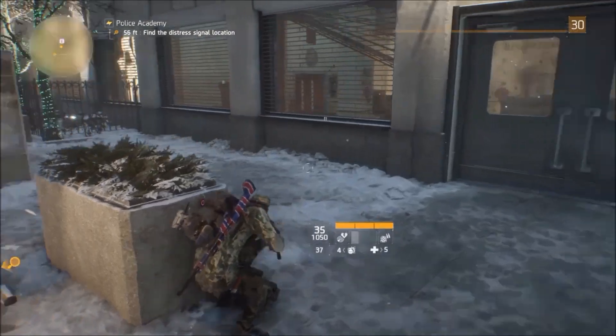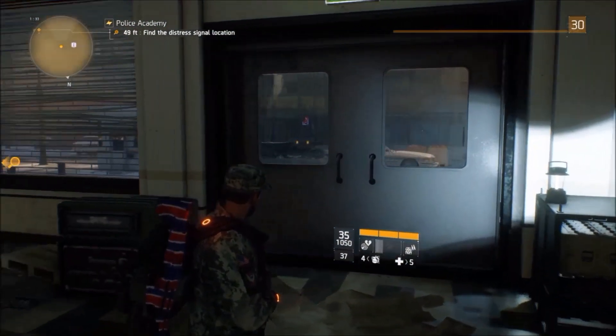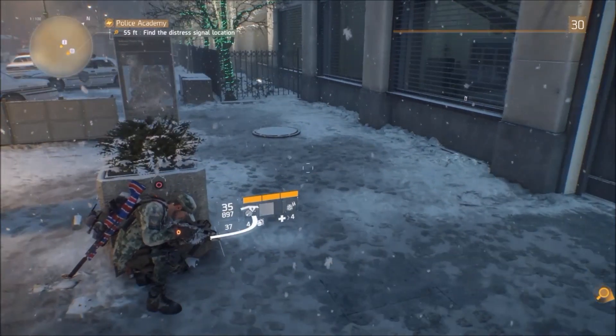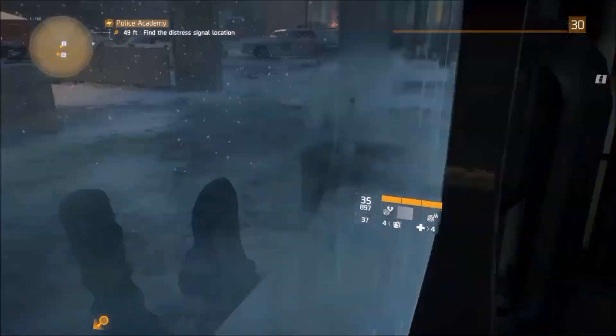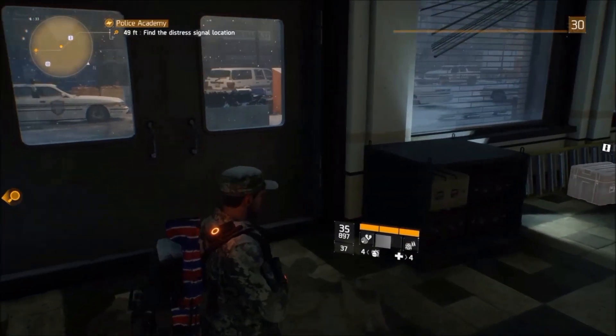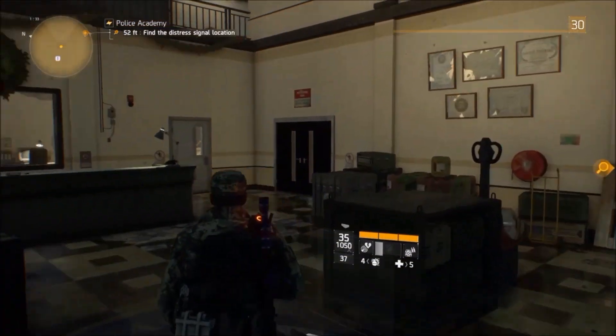Come over here to this little thing and you want to do the same method as last time — just go right here up against cover, and then as you're moving around the cover you want to do a roll through these set of doors, and you will just move right on through it. You can do the same thing to get out.